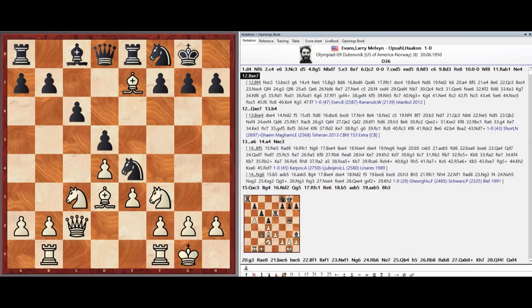Bishop takes e7, Bishop takes e7, Queen takes e7, Pawn b4.